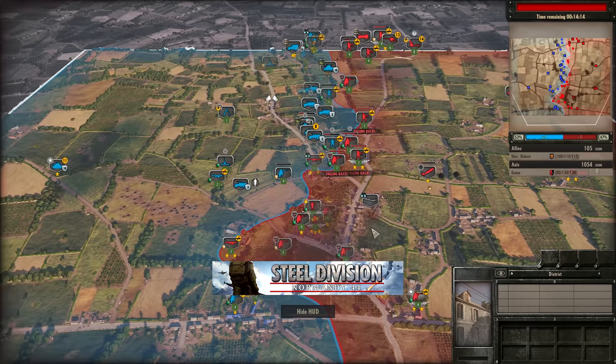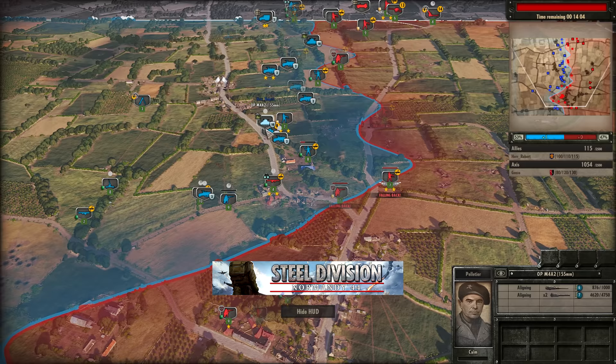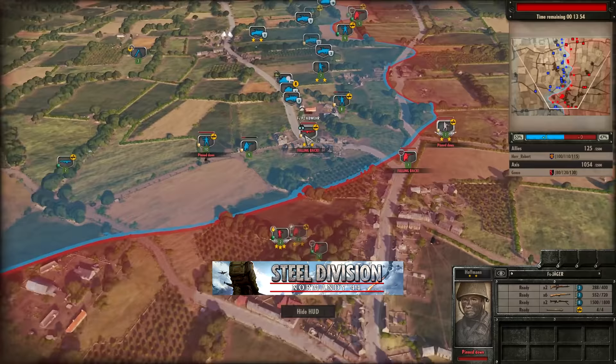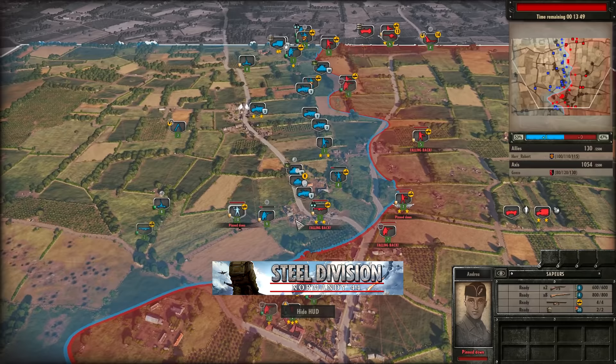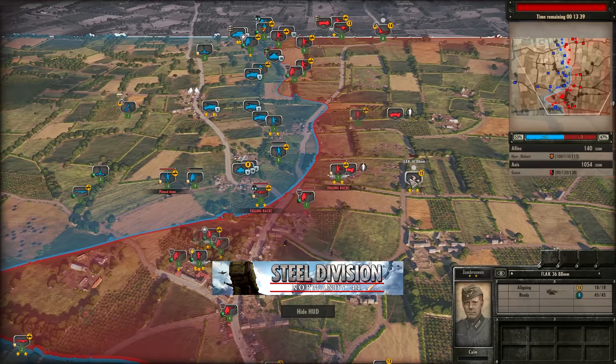The ME109 G6R6 takes out the Piper Cub, getting rid of that recon. But look at this infantry — it has just been absolutely annihilated, forced to fall back, just so many half tracks and so many tanks. It's just something that Herobot is exploiting right now to force Gonzo out of his positions. The Fallschirm Panzer Abwehr does manage to take out a half track, though ideally it would have wanted to be more patient — probably couldn't due to the advance of the voltages. There is a Flak 36 on the field — it's a 2-star veteran.